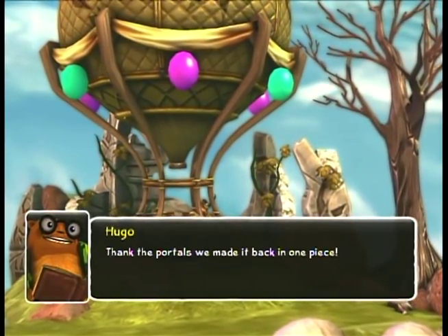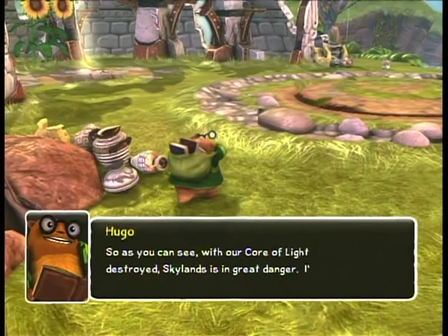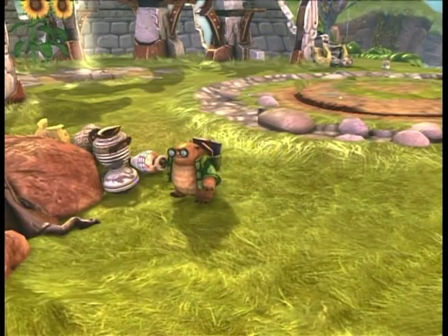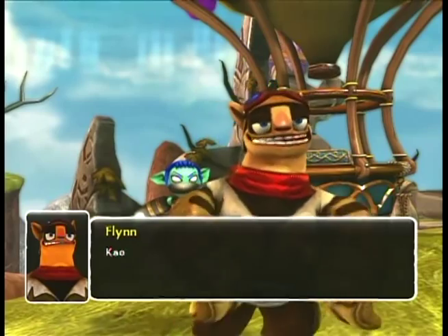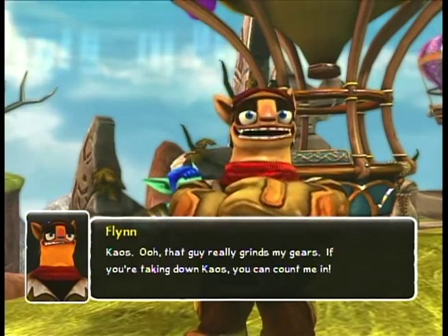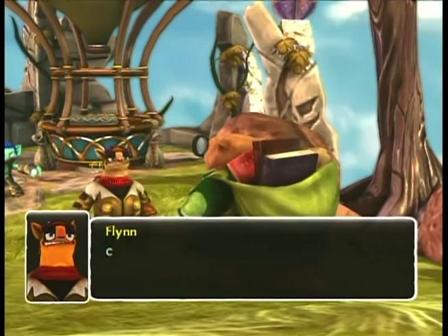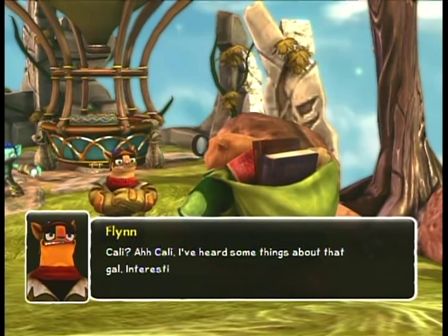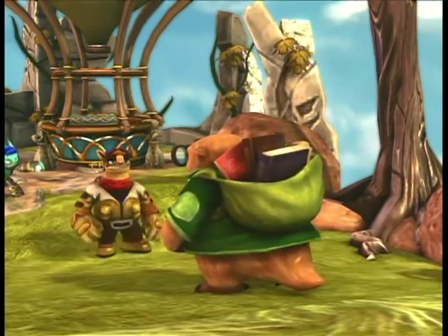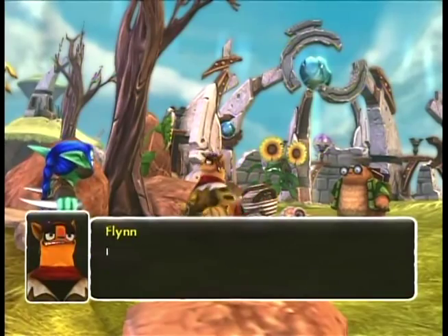'Thank the portals, we made it back in one piece! So as you can see, with our core of light destroyed, Skylands is in great danger. I'm sure that tornado was no accident. This is clearly the work of Chaos.' 'That guy really grinds my gears.' Flynn: 'If you're taking down Chaos, you can count me in.' Hugo: 'Callie agreed to help, too.' Every time I see Sheik lurking in the background in one of these cutscenes, I feel like she's sizing up everyone to take a stab at them, if you know what I mean. 'If she's involved in this, count me double in.' 'Splendid! When you're ready, go with Flynn to Perilous Pastures. I'll prep the balloon for takeoff. And if you bring back any more of those sheep, I'll never forgive you!'